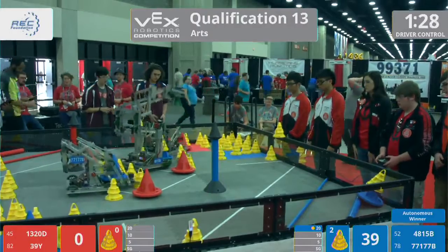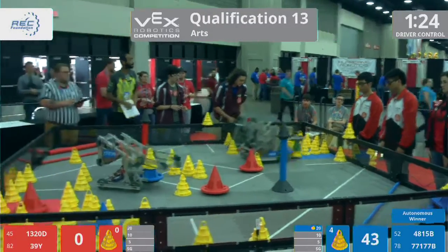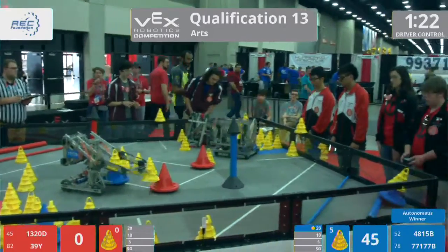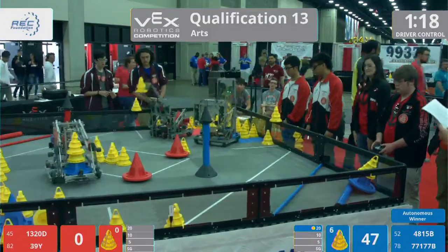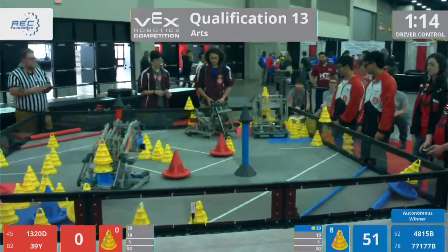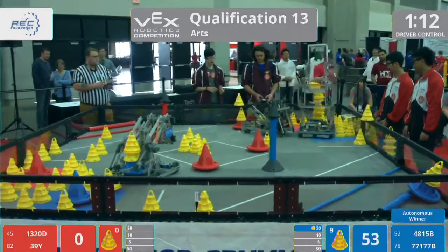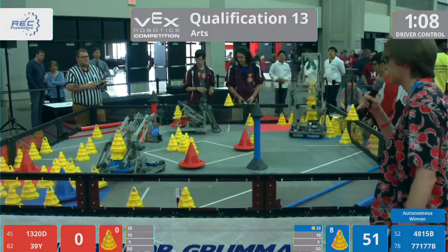And their opponents: it's going to be 7-7-1, 7-7-B — Iteration Happens — the hometown team from Kentucky, and their partners 4-8-1-5-B, CPCB team, all the way from Hong Kong. Blue alliance out to an early lead because of that autonomous bonus, but uh-oh — 7-7-1, 7-7-B Iteration Happens, they're frozen in place.